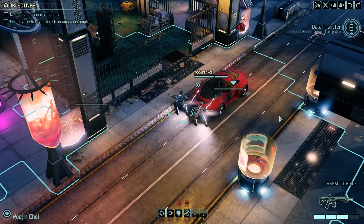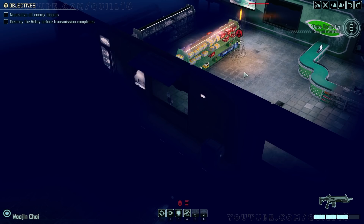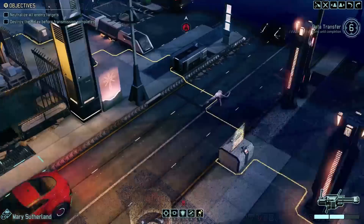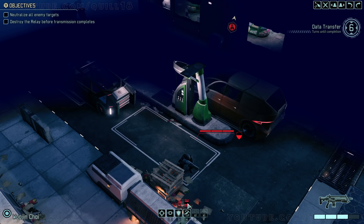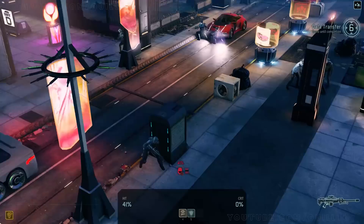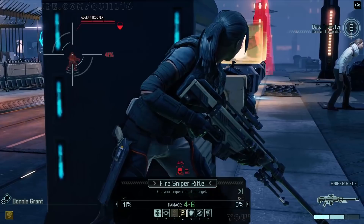Six turns until the transmitter goes. We just have to kill it — we don't have to hack it or anything like that, we only have to blow it up, which does give us a bigger margin of error. Now I can shoot from back here — only 40%, that's not good. Can I get a flank on this fellow with anyone? It seems very unlikely. That would be targeting the relay — we can target the relay from here. 46% is far from great. I think what I'm going to do is start by moving up my sniper. Can we get a decent shot from here? 40% — that's actually really tempting. The other thing I could do is blow up his cover, or actually just kill him with a grenade shot.